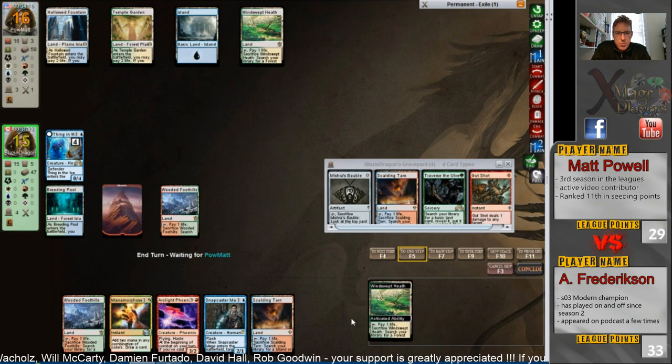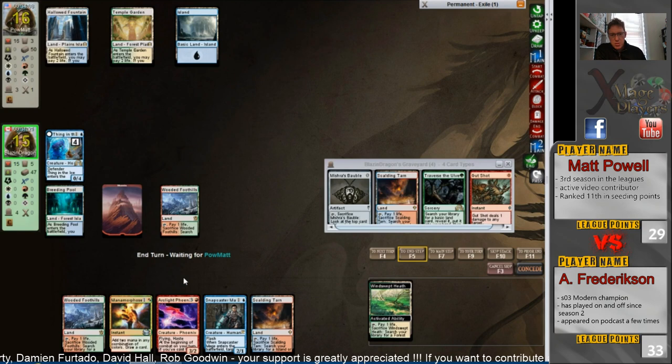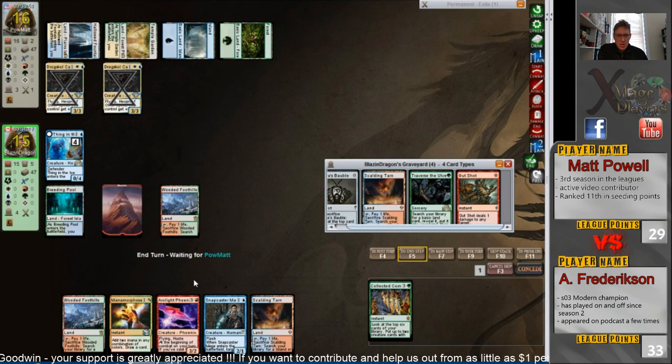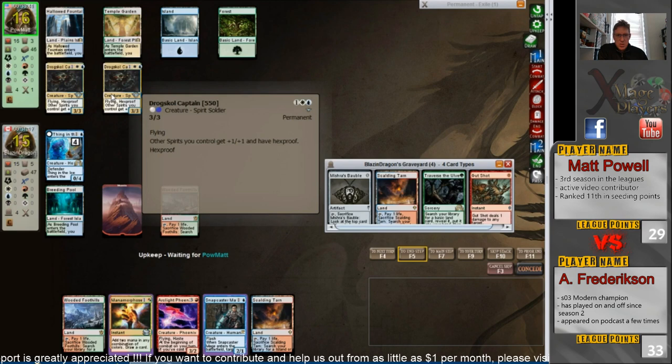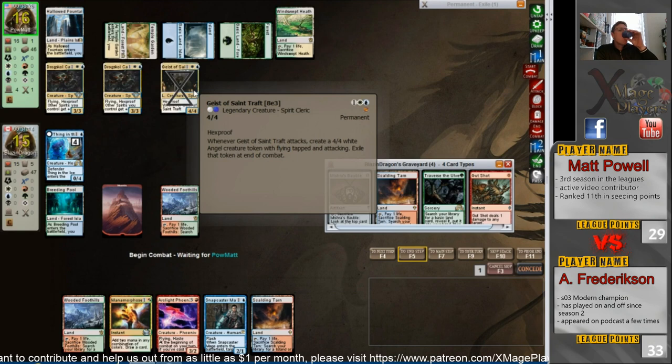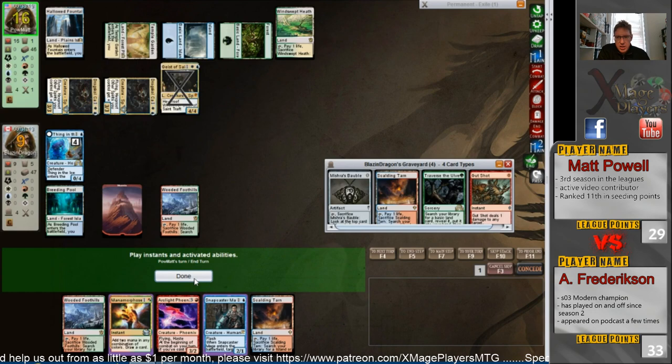Anthony is going to be able to hard cast Arclight Phoenix next turn — though it dies to most of the Spirits. Here's the Coco. I'm curious to see what Anthony brought in from the sideboard. Two Drogskull Captains — that's the draw you want. The situation for Anthony is to bounce those — that's the only way to win now. Geist of Saint Traft. Anthony needs to find a miracle here: four spells in a row to bounce that Thing in the Ice.